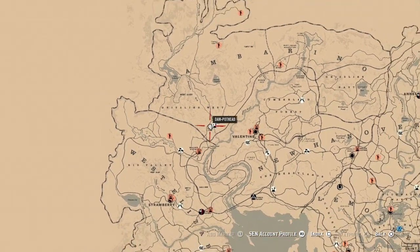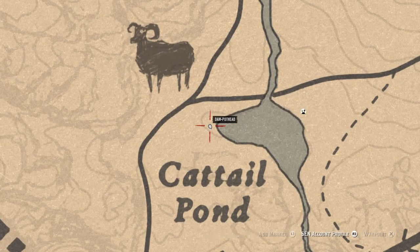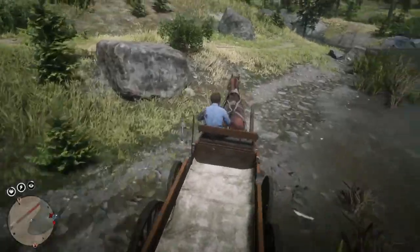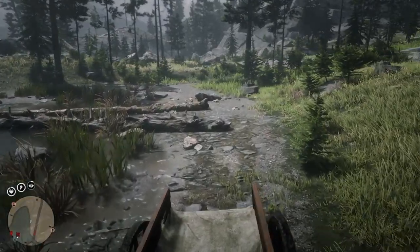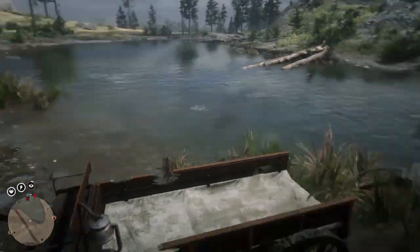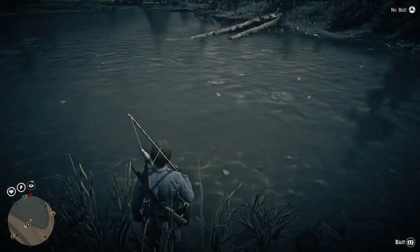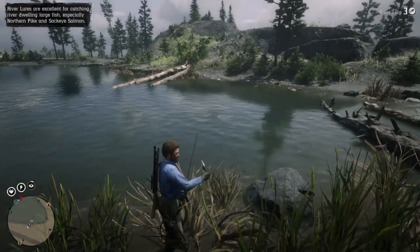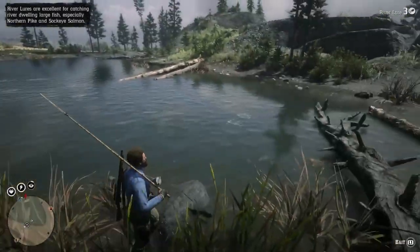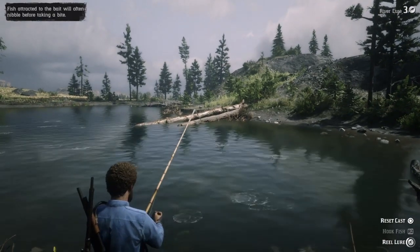We're at a cattail pond — it's my new secret little pike spot. There's a spot closer to the butchers but I've been going there recently and it takes a while to fill up the cart. I can usually get about two or three from that spot and then I gotta run away and let them respawn. Here though, they are loaded. It's a very tight spot and you can isolate them to either corner of the pond.